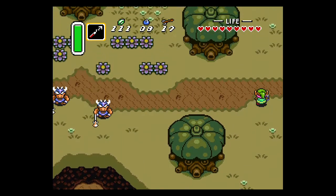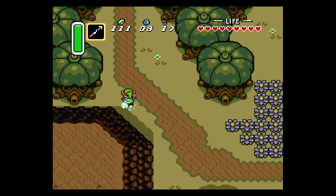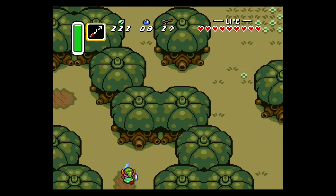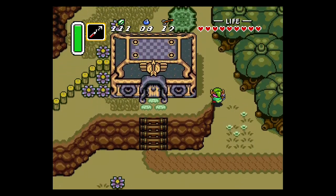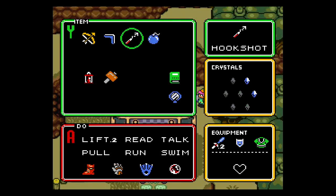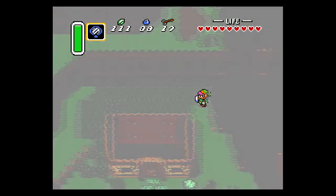We're going to skip the Flute Player, the Shovel, and the Flute. We're not going to get that until it's absolutely required. In this meadow to our right, you can get the Shovel and then warp to the Light World and get the Flute by digging up a specific Flower Patch, but we're going to skip that for now — it's not needed.